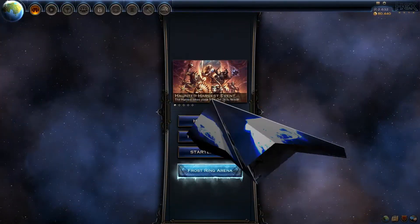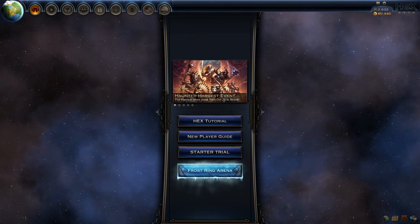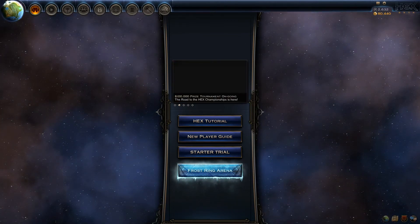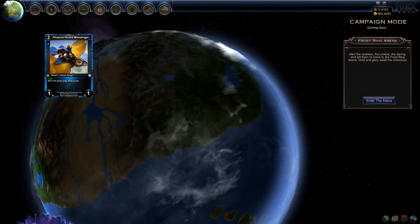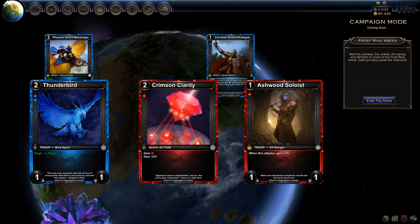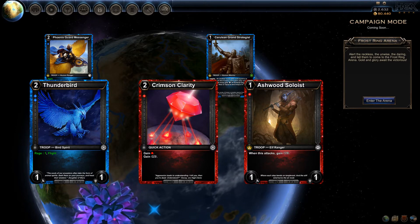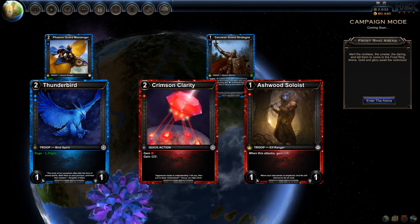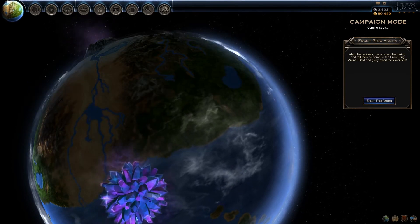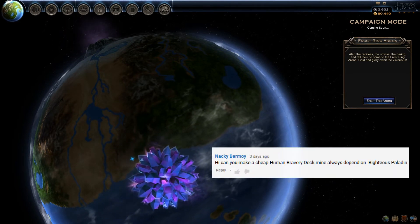Very nice. As you can tell, the Relentless Strikes deck is a human wrecking ball that demolishes your opponents while leaving your wallet intact. As far as alternate cards are concerned, you could swap out the Messengers for Thunderbirds for a damage boost, or you could swap out the Strategists for Crimson Claritys or Ashwood Soloists to dump your hand faster. But the problem is your thresholds might give you issues and you'd have to swap Lord Benjamin for another card draw engine. Besides, Naki's request was for a cheap human deck, not a menagerie.